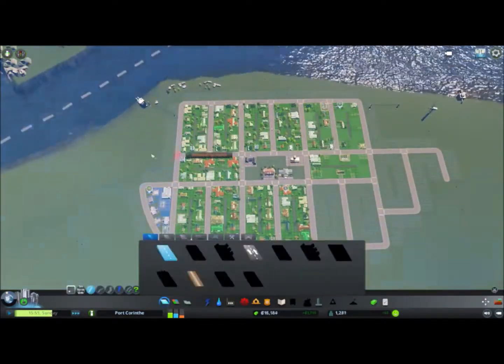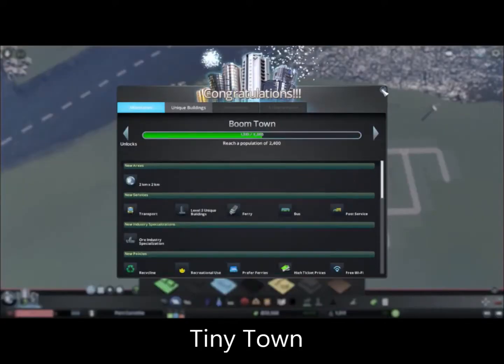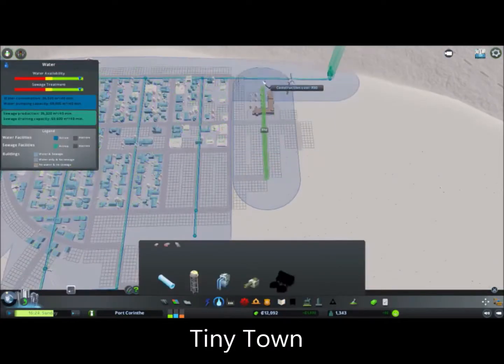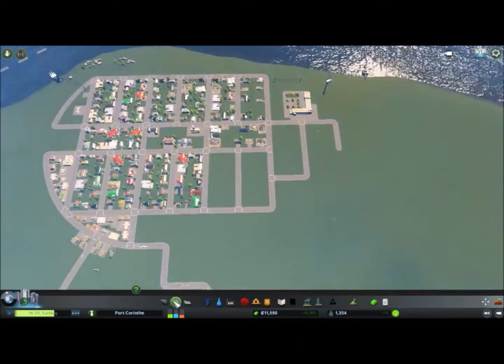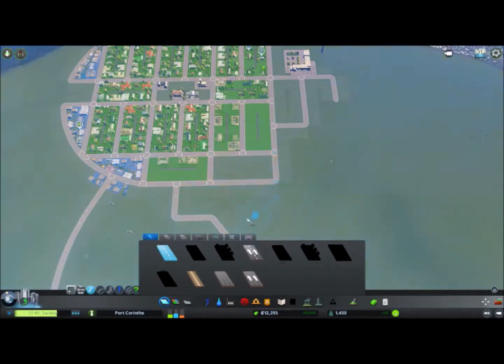I'm doing the normal things — adjusting the budget and reaching 100 percent again so services work in the most efficient fashion. We already reached Tiny Town and I installed the high school, because I had already anticipated that of course.